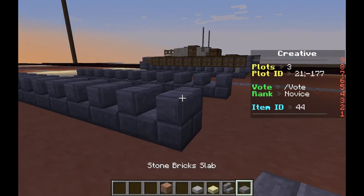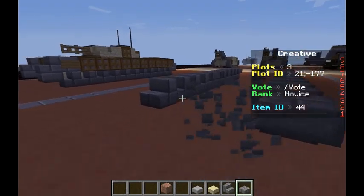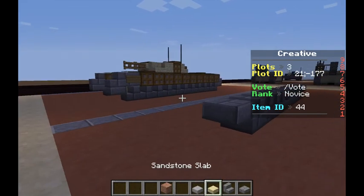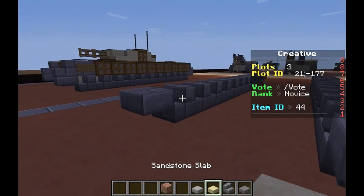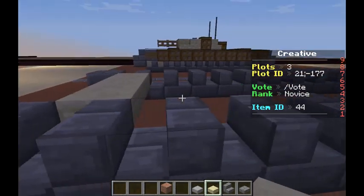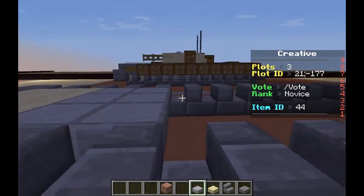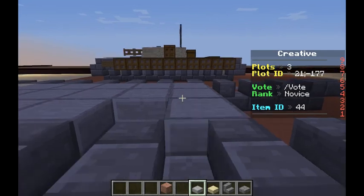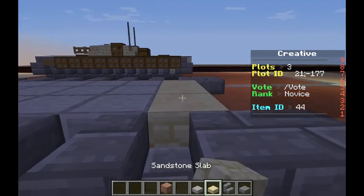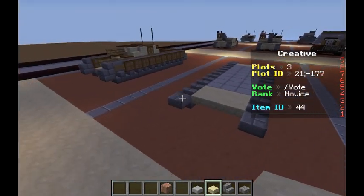Now we'll take our stone brick slab and place the top slab on the back of these back stairs, all the way to the back of the tank. Come to the front of the tank — placeholder, top slab, placeholder, top slab in front of the tracks, just like that. Now grab our sandstone slab, and one block behind the end of the track right here, place three sandstone slabs followed by another three. Then take stone slab and bring it all the way across. And that's kind of as simple as it is for layer one — there's not a whole lot to do on layer one.